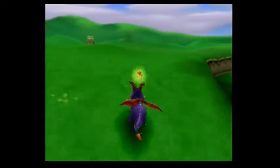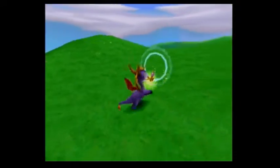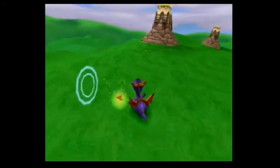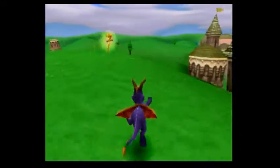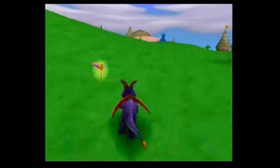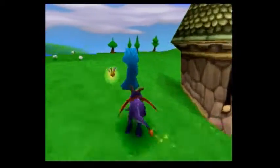A nice way to make a barrier that doesn't look ugly is by using these force field things — it doesn't look ugly, it actually looks like it'd be part of the scene. You get the idea: don't make an ugly barrier. I'll chase him again because it's fun.